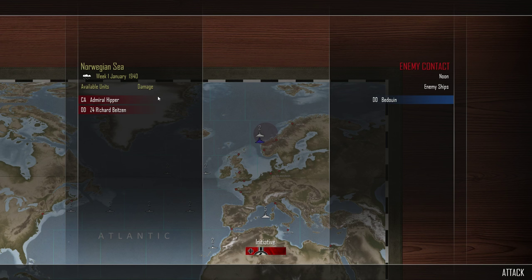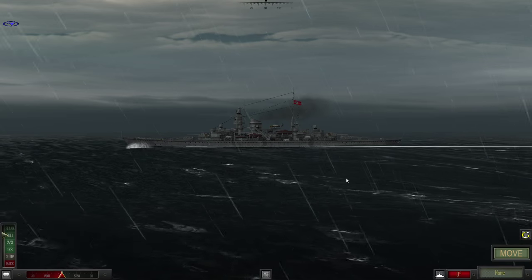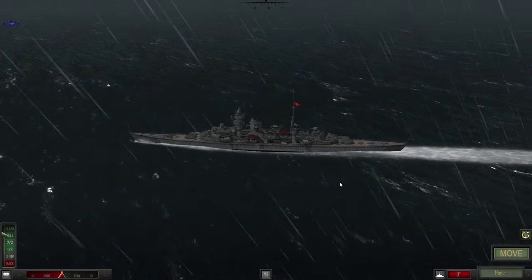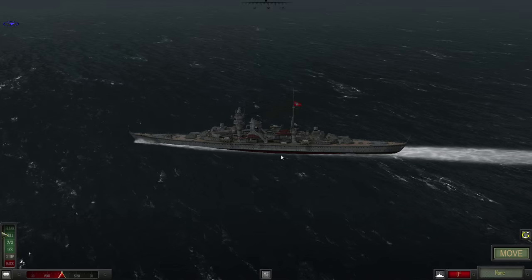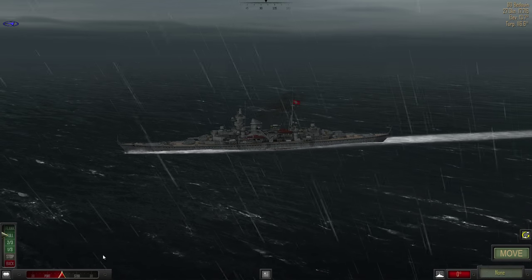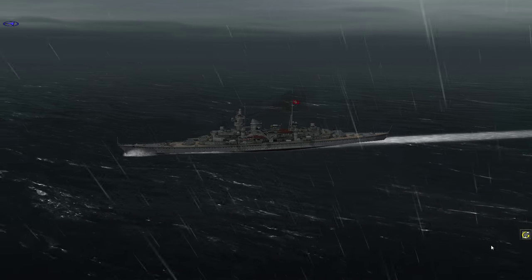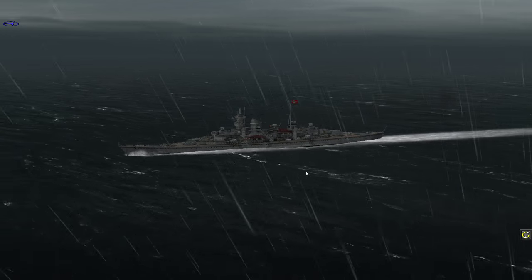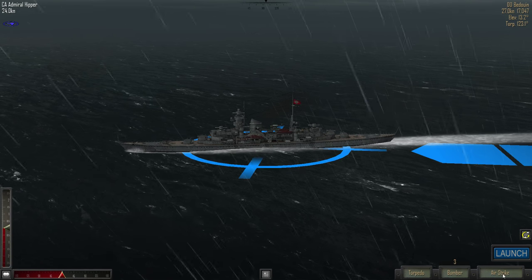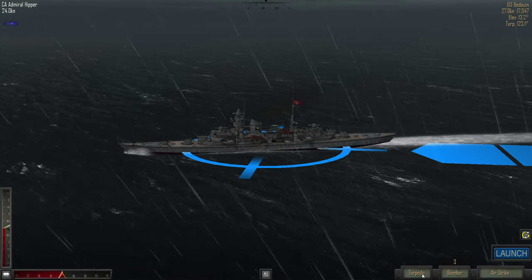Our heavy cruiser will just target the destroyer and our destroyer will probably use air power. They are just directly ahead — there they are. We'll just move as we are, maybe even five degrees away. No reason to get close. Just make sure we have air power — we do, but they are torpedoes. I hate torpedoes.